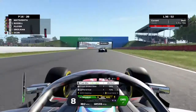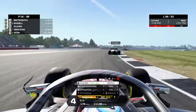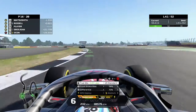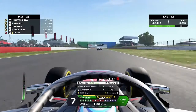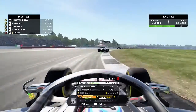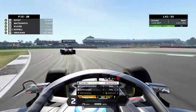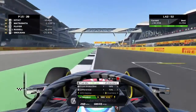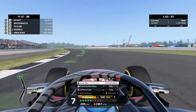Russell goes side by side through Maggots and Becketts and gets the move done — a brilliant move by George Russell. Now it's our job to fight back against the British driver in the Williams. We have a look to the inside at Stowe but no move to be made. We need to close up to him again — it's taken a while because he has DRS from our teammate. Through Copse and on the approach to the final corner, we go very deep on the brakes — Russell locks up — we make the move on the inside, hold it around the outside, and move ourselves back up into 15th position.